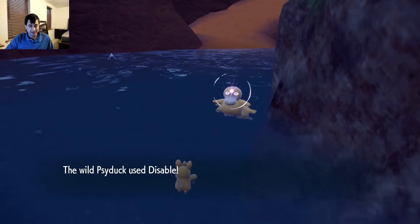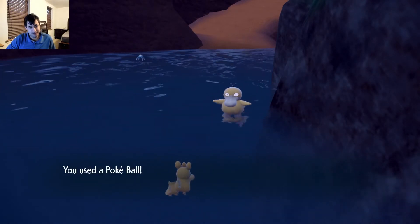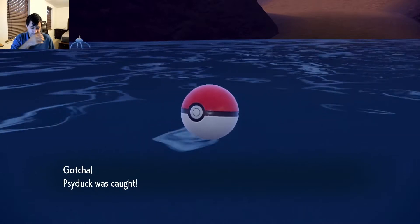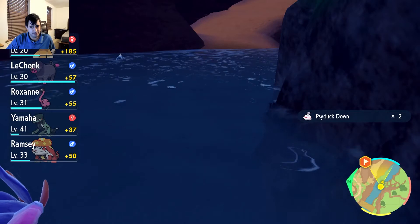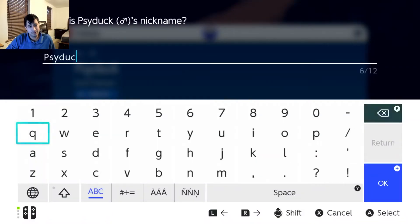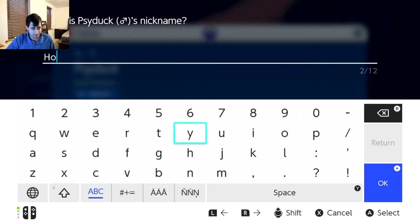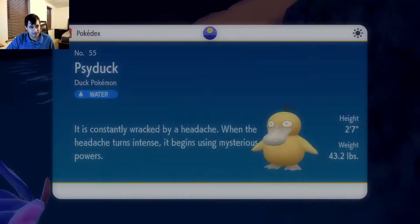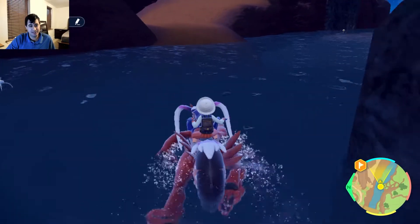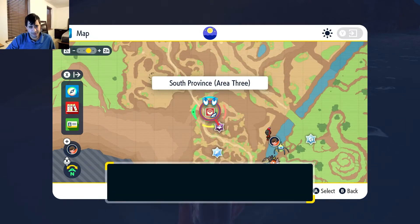That's unfortunate. I mean, I would have preferred the Basculin - wouldn't have preferred a Surskit though. I guess we got our fodder. Psyduck. Water types are generally good, so not the worst thing, I guess. The Duck Pokemon - I do like ducks.